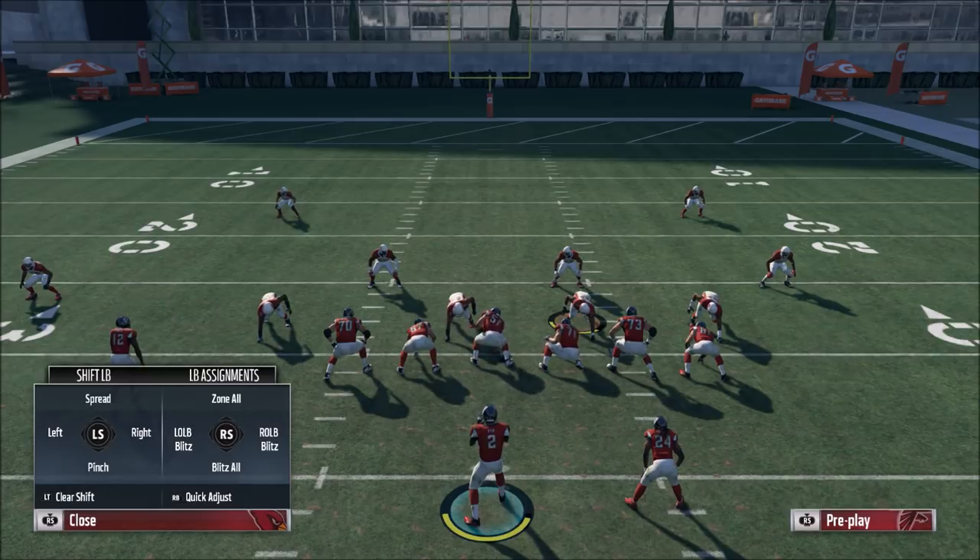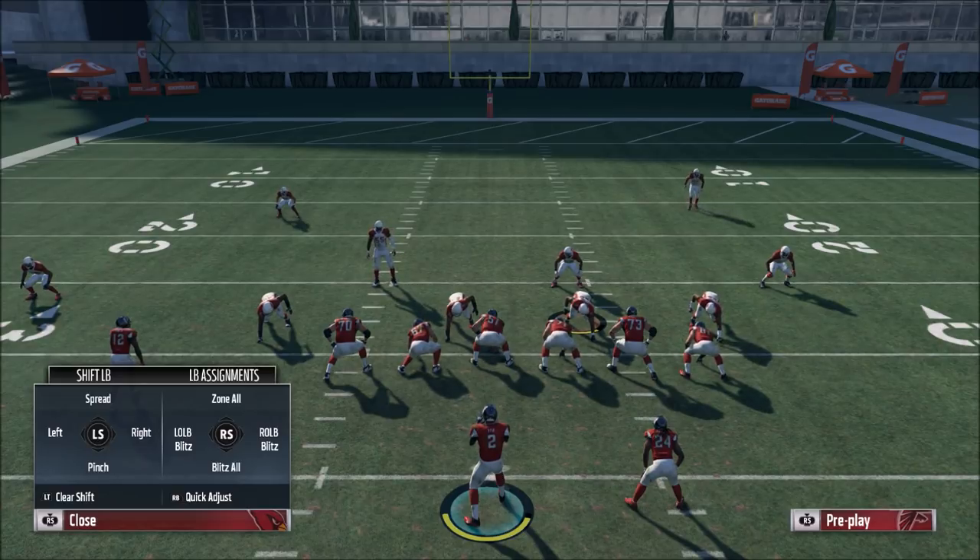Go use it, tell me how good it works. Don't take my word for it — go into the game and run this on people and let them try to find a way to stop it. Mix in the run and see what happens. This play shouldn't be this good, but it is. As for playbooks, I know for sure it's in the Patriots playbook and the Broncos playbook. It might be in the Chargers playbook as well — those are the only ones I know offhand. Definitely check those out. If you liked this video, drop a like, comment, subscribe, and I'll see you guys next time.